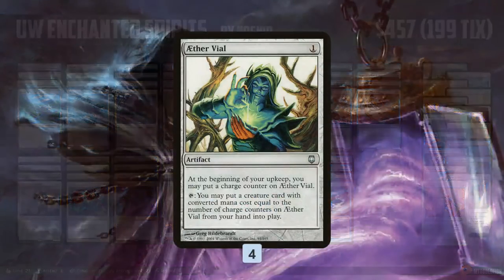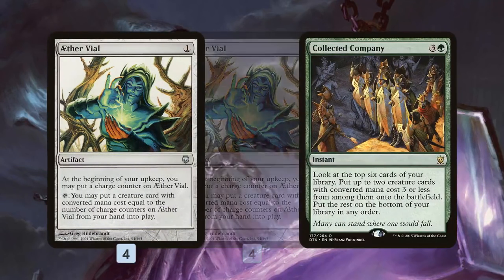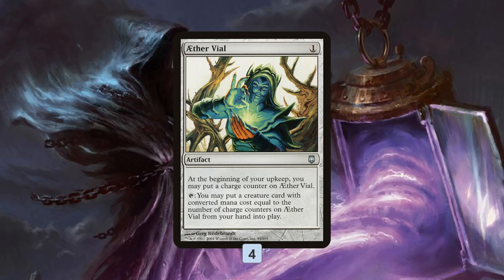Much like our Bant Spirits deck, we're playing all the spirits. However, there is one super huge difference — rather than playing Collected Company, our big enabler is Aether Vial. Aether Vial hopefully comes down on turn one, and it lets us sneak our spirits into play at instant speed. Not only that, but it also allows us to cheat on mana. So we can do some really cool tricks where we are playing a spirit and then also Vialing in a spirit to really flood the board quickly or do some tricky things. Aether Vial is really key to the deck, kind of makes us play in a merfolk-y type of style.